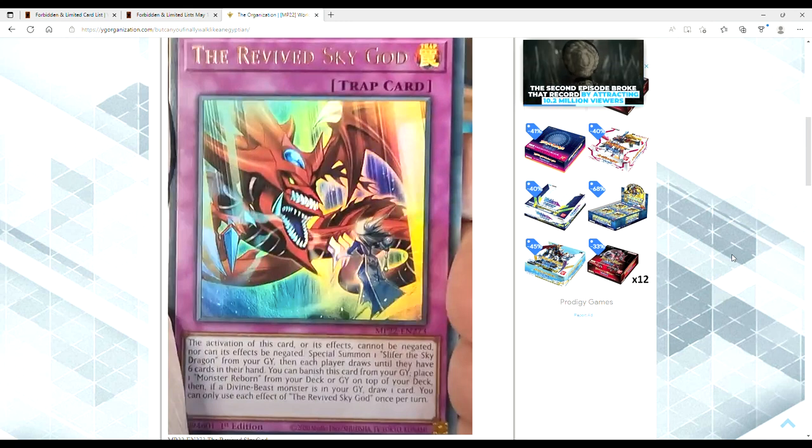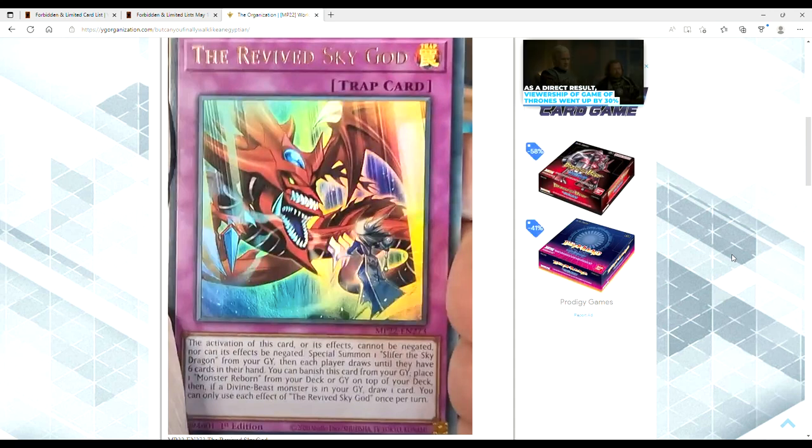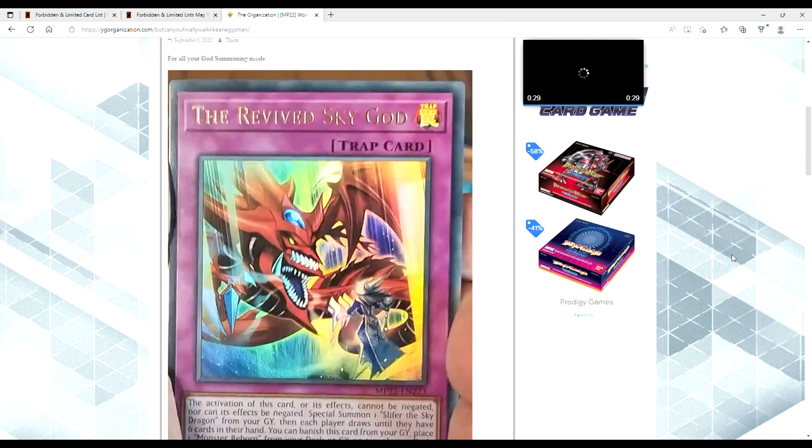...a lot of the Flundereeze stuff is getting reprinted. Go check out online, like the Carlancho store — all of the reprints. Aluber is getting another reprint, Ash Blossom, Ghost Belle, Moonlit, Chill Reaper, Cherries — like everything. There are a lot of good reprints, but one of the sets of cards that came out was brand new Egyptian god card support, so I want to go through it.